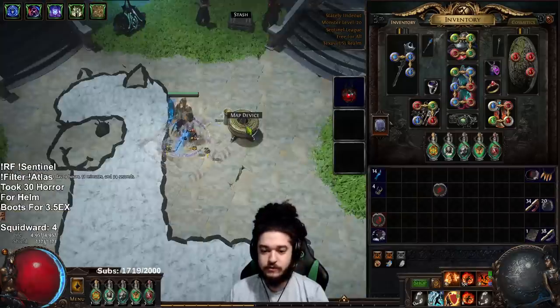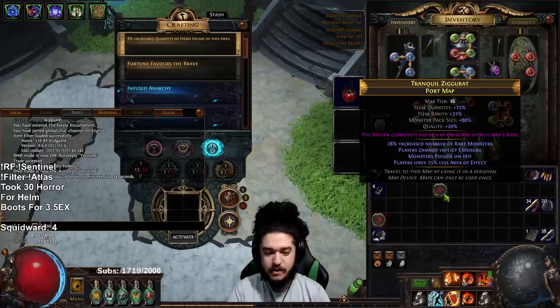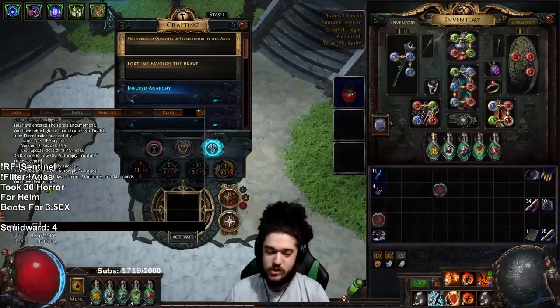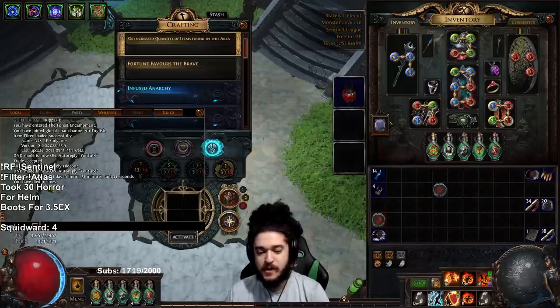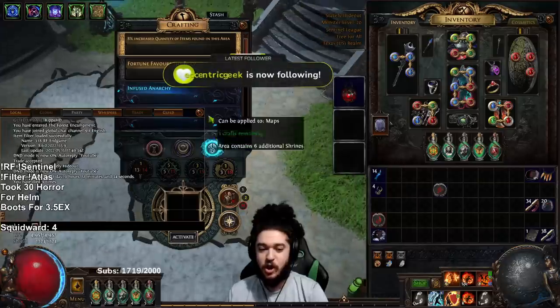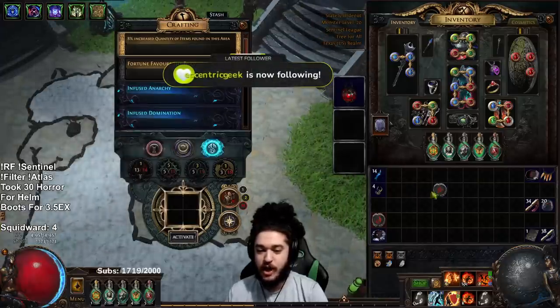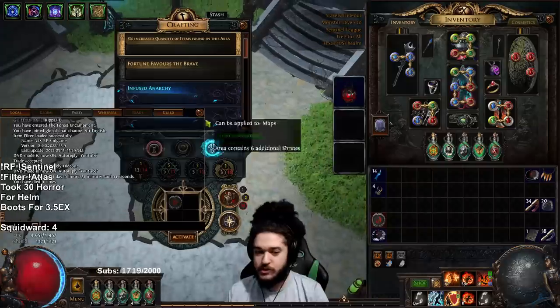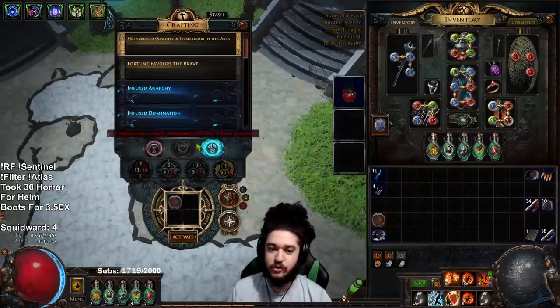Currently level 95. I had a few deaths, a lot of them user error. Of the unavoidable deaths — where I just got blasted to another dimension — about three were to ritual stacking arc nemesis mobs, maybe two from crazy nemesis combinations. The other four were absolute 100% user error, brain turned off, screwing up boss mechanics.